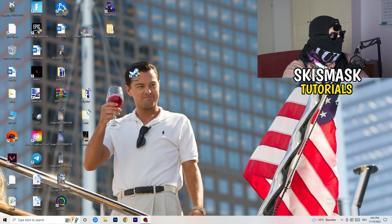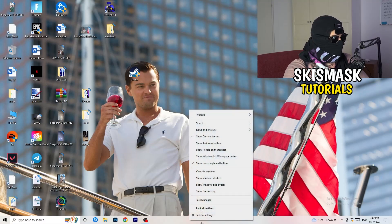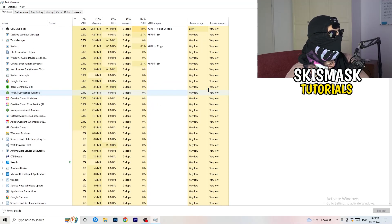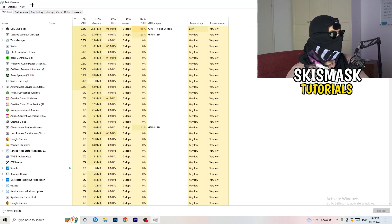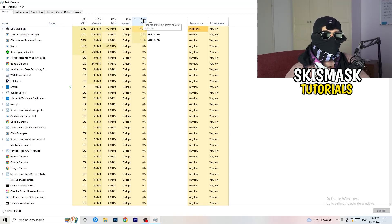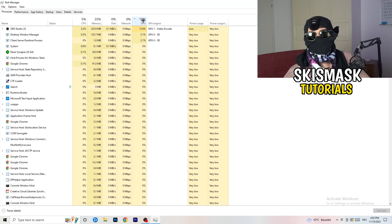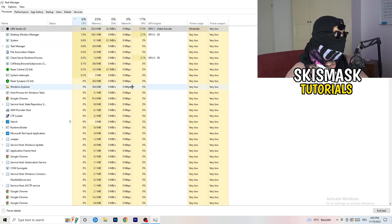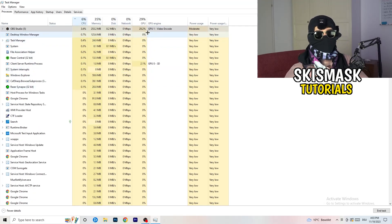Next, navigate to your taskbar at the bottom of your screen, right-click it, and open Task Manager. Go to the Processes tab. You can see CPU and GPU usage here. Click on GPU first and end every background task that's using too much GPU that you don't need — for example, Razer Synapse or similar. Right-click it and click 'End Task.' Once finished with GPU, do the same for CPU.